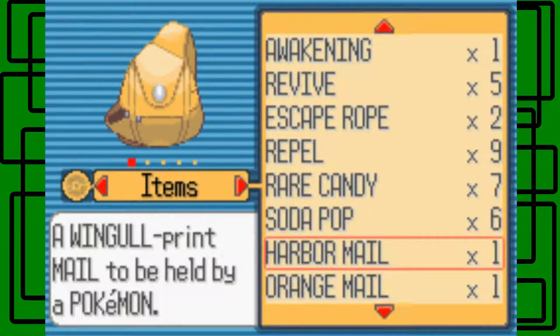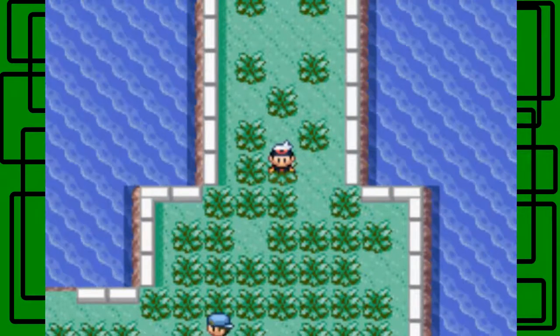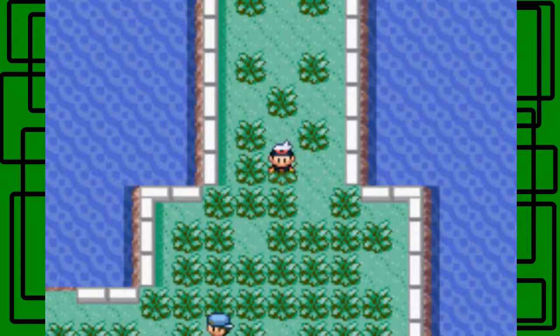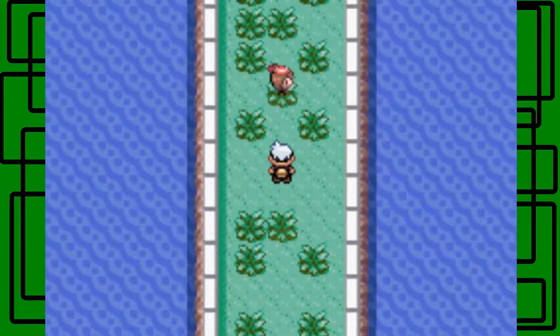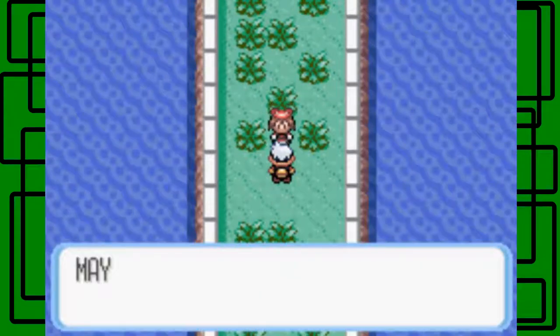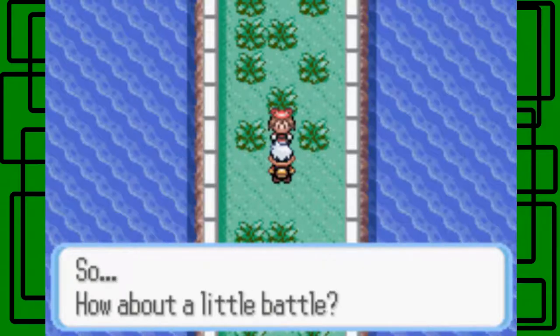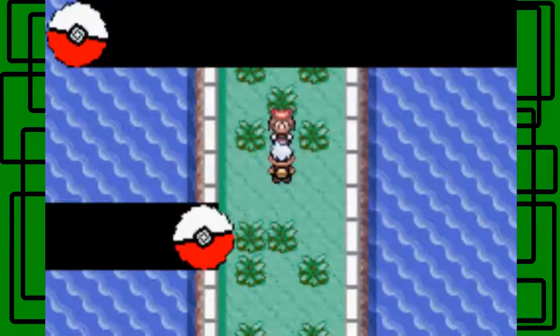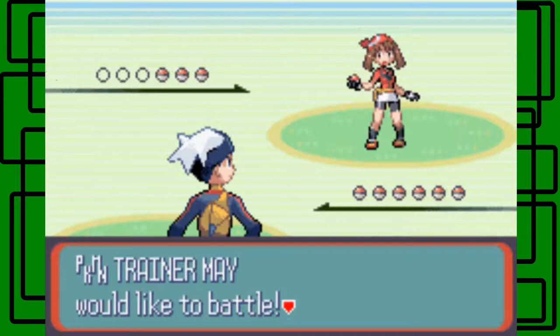I want to sell that Orange Mail we have. Mae starts off with her Wailmer if you started with Treecko. I switched Gecko to the front. So here's Mae right here. 'Hi Steven, long time no see. While I was searching for other Pokémon, my Pokémon grew stronger. So how about a little battle?' Why not? It's always good to have a fun rival battle. Now this time she has not one but three Pokémon.